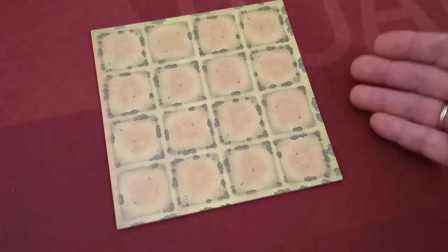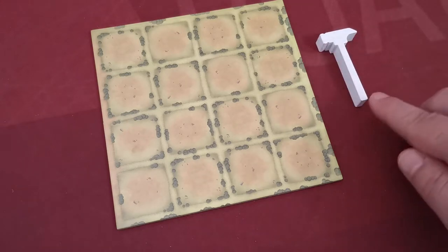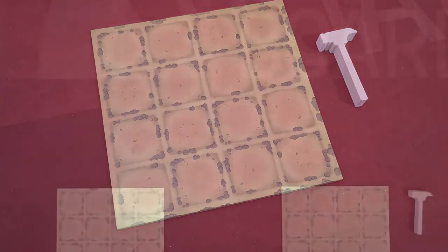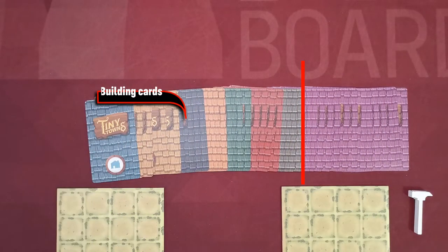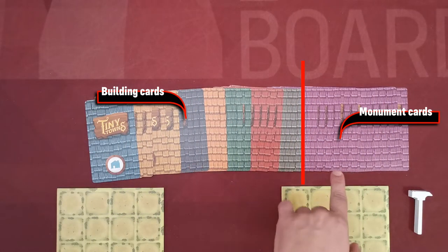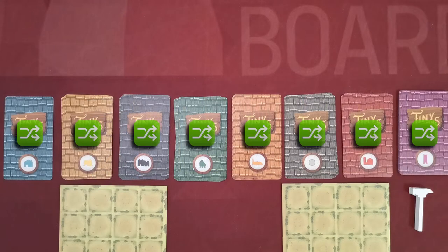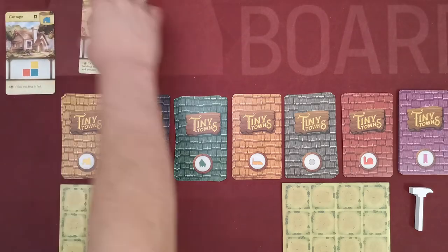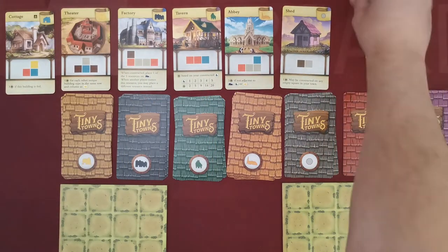First, give each player a player board, then select a player at random to be the starting player, who takes the master builder token. The cards of the game are split into two main types: seven different colors of building cards and purple monument cards. Separate the cards and shuffle each stack, then create a face-up display of building cards using one random card of each building type.